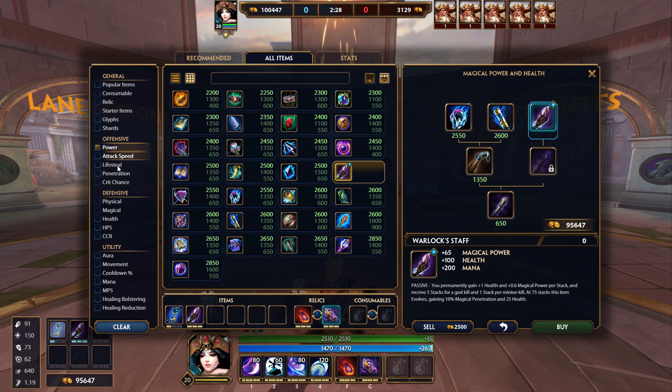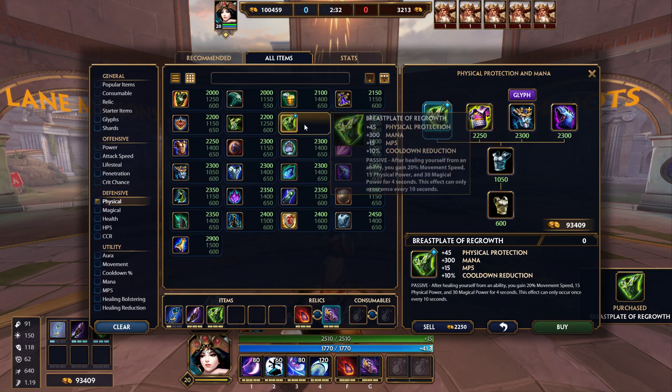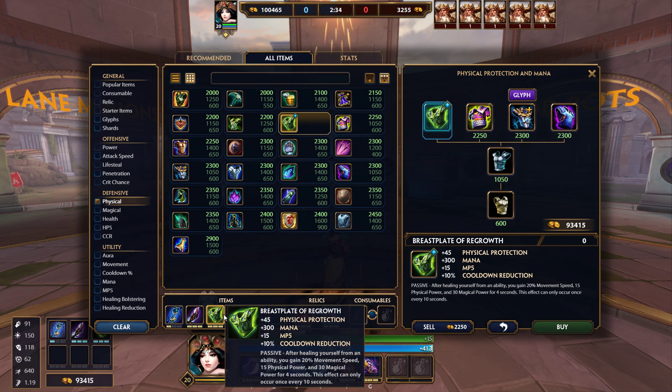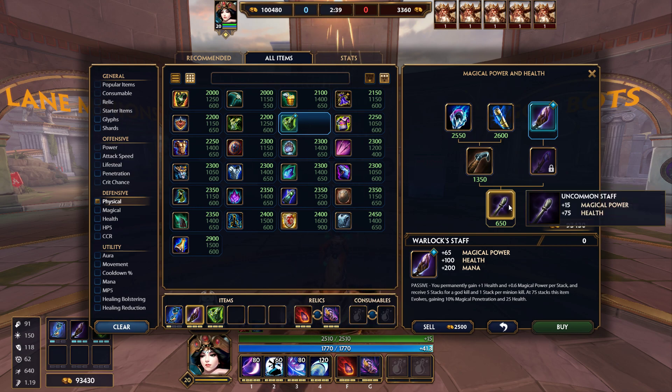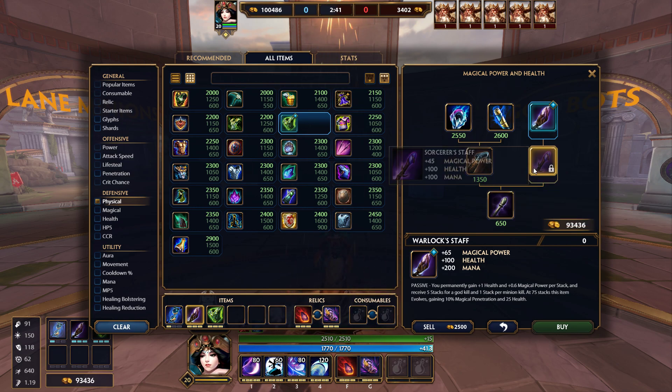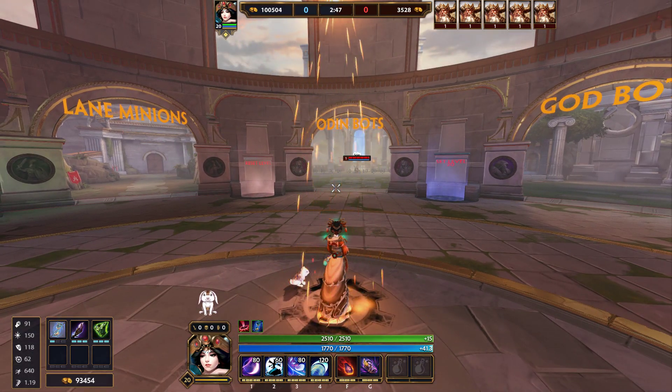Most of the time it is a physical god, so I will go Breastplate. This is really good — you can go it first, but I like that it gives another power spike. It's not as big as if you started with Divine, but you go from 15 to 45, which is a 30 power spike. While you are in lane, you can use your passive to go and get that upgrade.